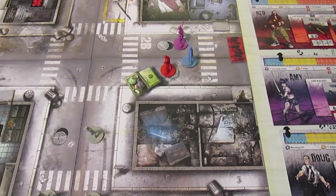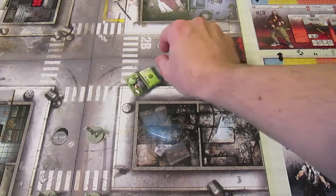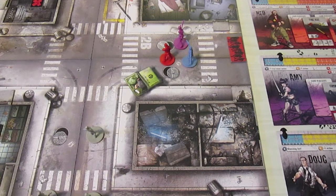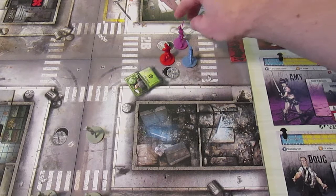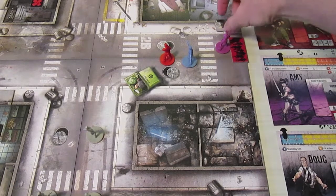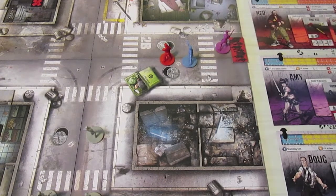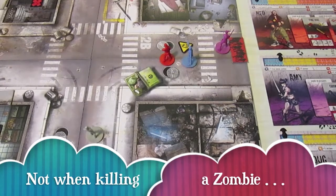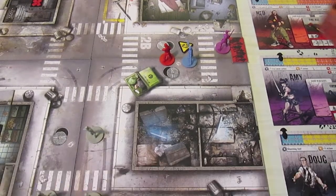That leaves Ned with one action left, so I'm just going to leave him right there because we have a spawn zone right here. Next up Amy goes - she has a crowbar and a submachine gun. I'll have her do her free movement, then her second action is opening the door to this building silently. The crowbar does not make noise when opening doors. There is a noise token here from Ned hacking up the zombie, so she opens the door.